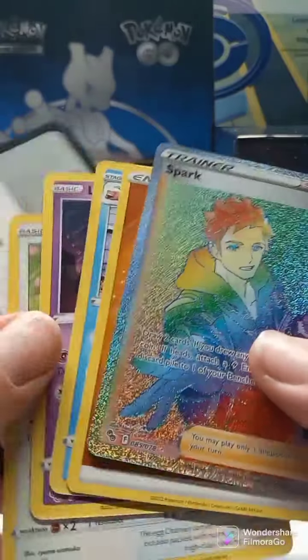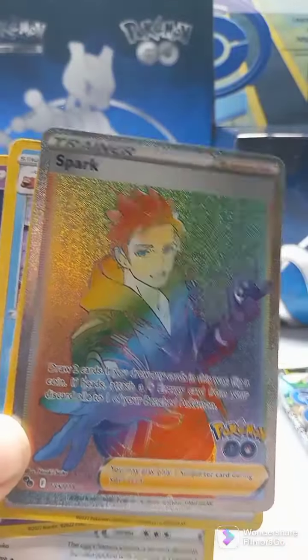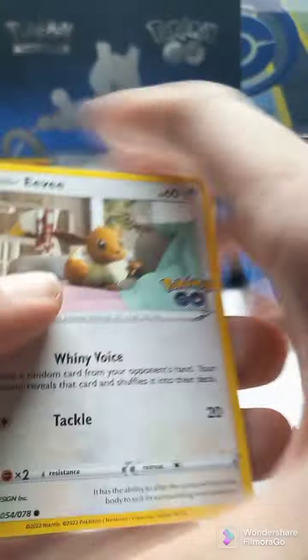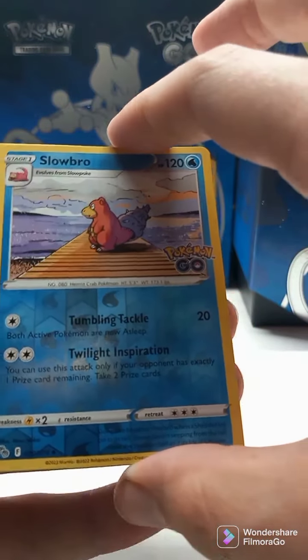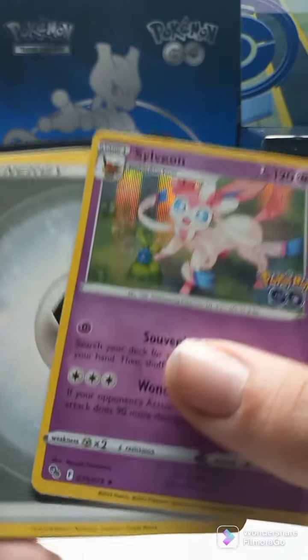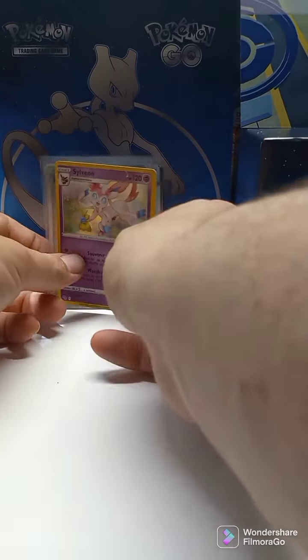As always, thanks for watching. Be sure to leave a comment below. Last pack, Pokemon Elite Trainer Box. Let's see what we can get — Reverse Holo Slowbro. And Sylveon, Holo Rare. As always, thanks for watching. That wasn't too bad of an Elite Trainer Box.